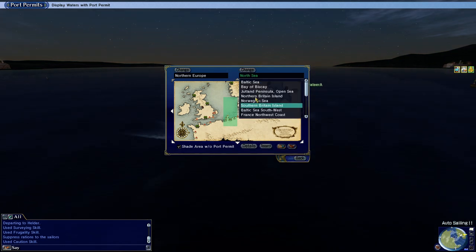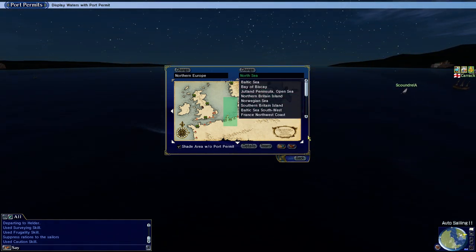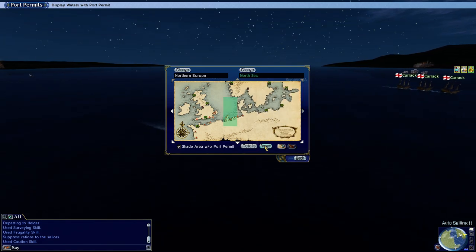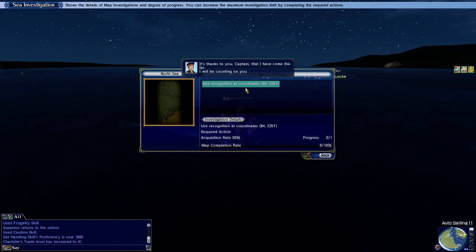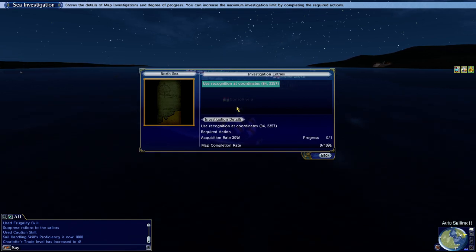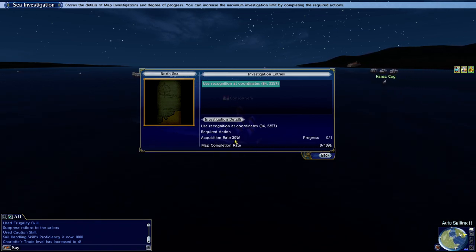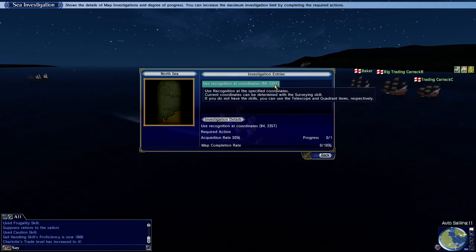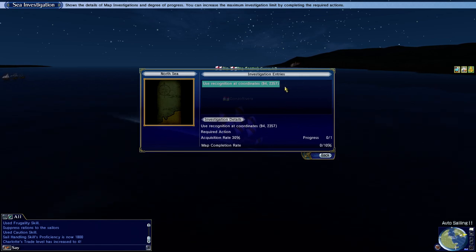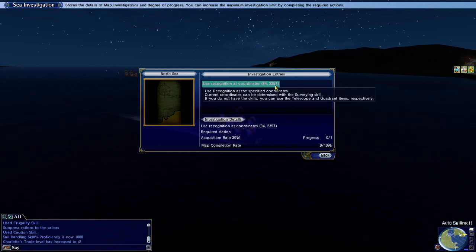The way this works: there's a tab called Map Investigations. I've already selected the North Sea as the map. If you don't know where it is, hit M for map and on the right you'll see the green area — North Sea. This is the area Mercator assigned for me to do charting in. Charting is a fancy way of saying exploring it, mapping it out, getting the details of where things are, doing some reconnaissance, spending time in the sea. He specifically told us to do the North Sea first. You hit Research, and it'll bring up the screen telling you the first investigation entry you need to do to unlock the rest, what its acquisition rate will be, and what it'll do for you. You'll get 30% acquisition and need to reach 100%. To complete this milestone, go to coordinates 94 23 57 and use your recognition skill.